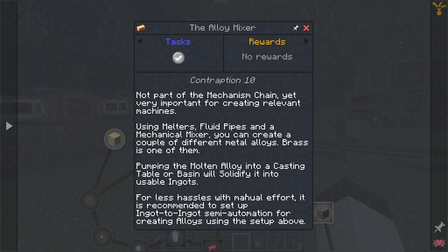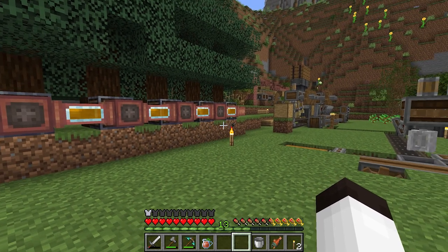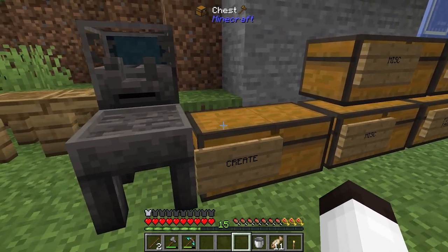It's not part of the quests at all yet, but it's very important for creating relevant machines. What this is talking about is making brass — we use some melters, some fluid pipes, and a mixer to make brass. That was something I was having trouble with. So the goal today is to get brass first.